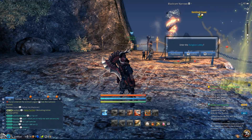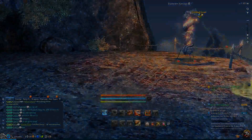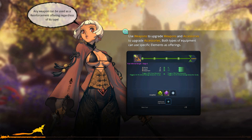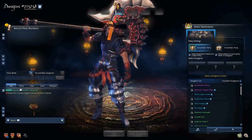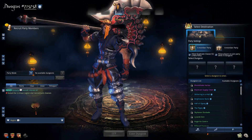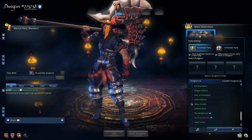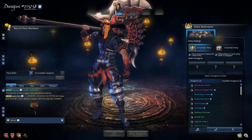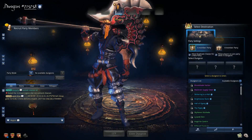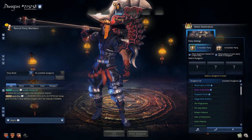I hit Y, confirm. And here you are. The sweet thing about that is that no matter where you are, you can join a dungeon and run it real quick. Once you get in here, you're going to see a list of all the dungeons in the game. You can filter that list with this check mark here — available dungeons — that shows all the dungeons that are available to you.